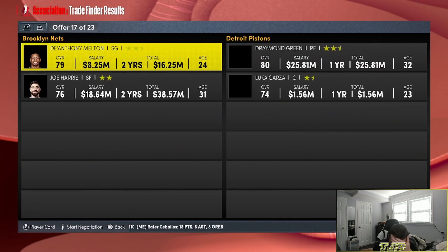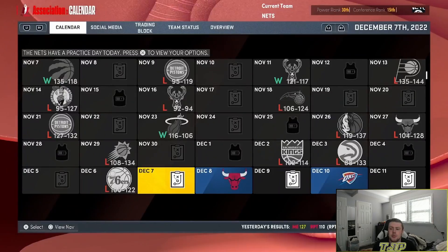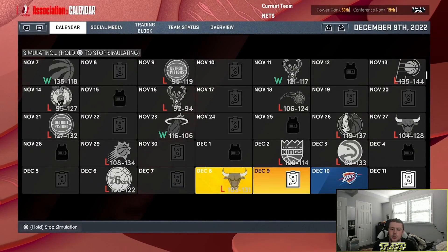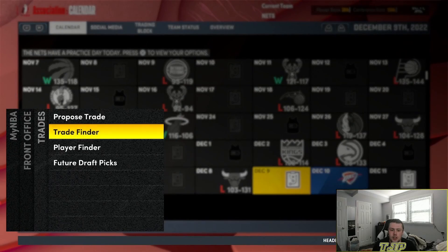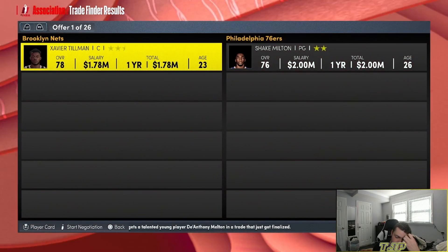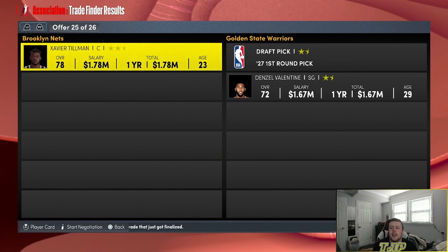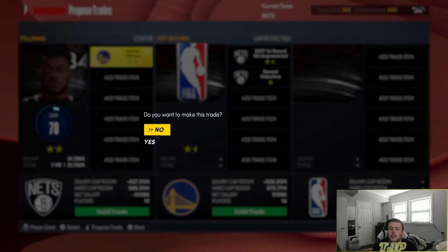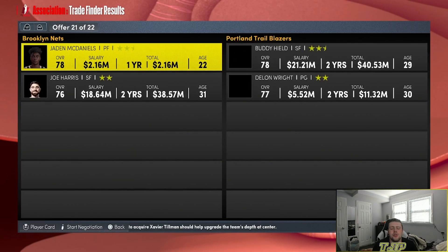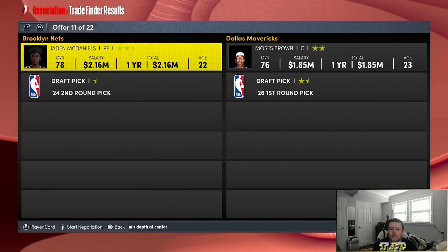D'Anthony Melton is going to the Clippers with a second-round pick. Just trading away seconds. Jacoppo Berto, welcome to the team for maybe a game — you're probably going to get traded. Now it's Xavier Tillman's turn — three, two, one — it's going to be for a first-round pick and Denzel Valentine. Jaden McDaniels, we're trading you to the Mavericks for Moses Brown, a first-round pick, and a second-round pick in return.